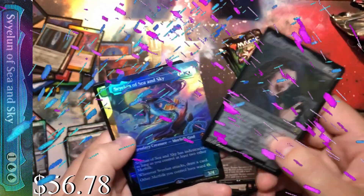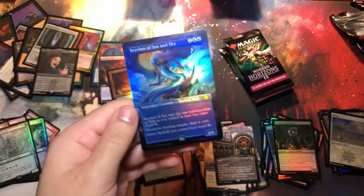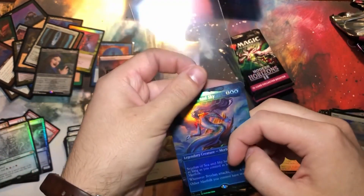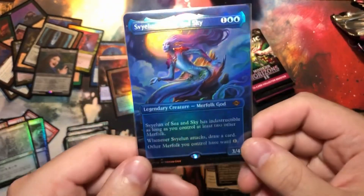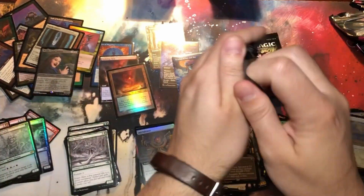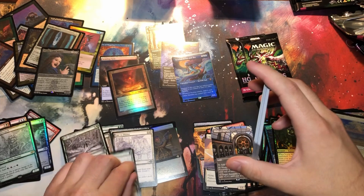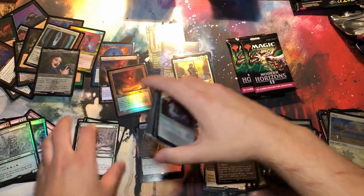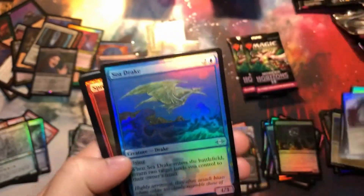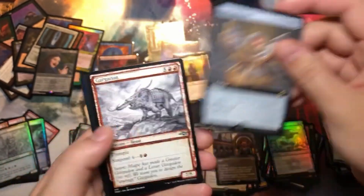Oh my god — why not? We already got everything else, so why not give us basically the most expensive mythic in the set — Braids — in an extended art foil! We really have not been getting very many foils or mythics. But Garth was a mythic too, so that's four mythics so far — not very high, but I'm not going to complain. Value-wise we've blown this out of the water. Four hundred dollars is quite a bit to hit.